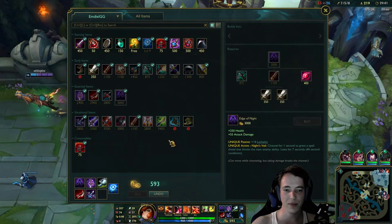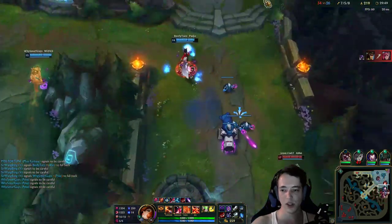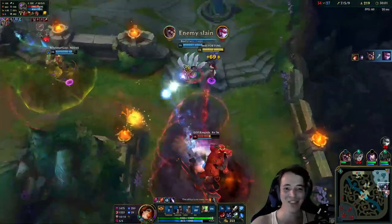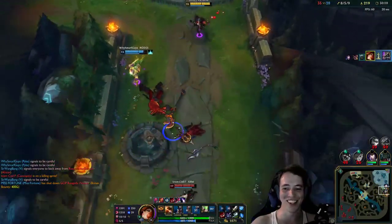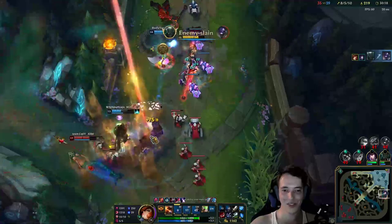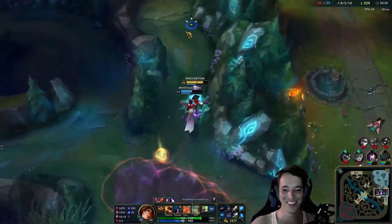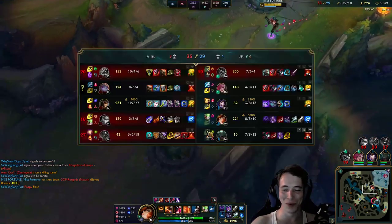We finish Edge of Night and then work towards Blade of the Ruined King, which is very important against their team — they are so tank heavy. I really need that. That flash, man — I'm the flash god right now. Poppy wanted us to die. Once we get our Blade of the Ruined King this will be so much easier. It's also lifesteal, which is very important against tanks.